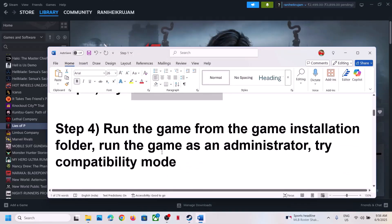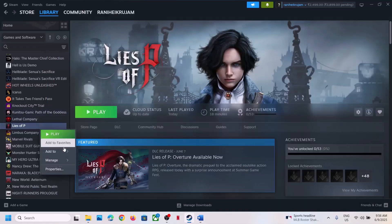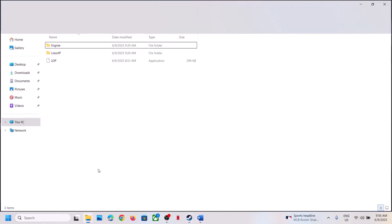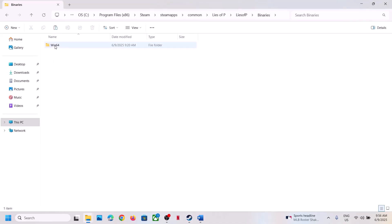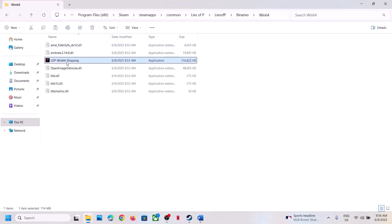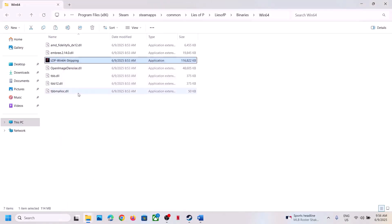The next step is to run the game from the game installation folder. Right-click the game, select Manage, click Browse Local Files. Open the Lies of P folder, Binaries folder, Win64 folder. Right-click the game EXE file, select Properties, go to the Compatibility tab, check the box that says 'Run this program as an administrator,' hit Apply, click OK, then double-click to launch the game and check.